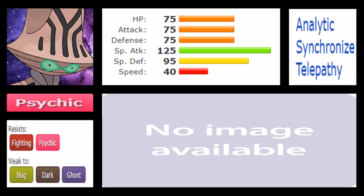When it comes to why the speed tier is actually good, we have an ability that complements that in Analytic. Analytic makes sure that if you're going last, you get a 30% boost to any attack you use, and that is scary. You inherently want to be slower than your opponent to retaliate, most likely KOing due to that super high special attack — and getting a 30% boost on top of that, plus a boosting item like Choice Specs, makes Beheeyem one of those really strong Pokemon that benefits from being inherently slower.